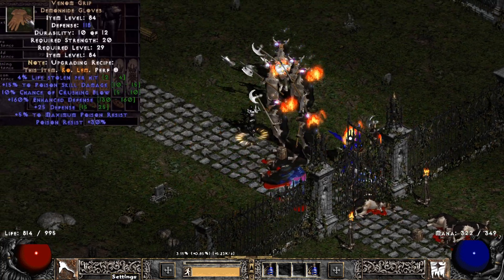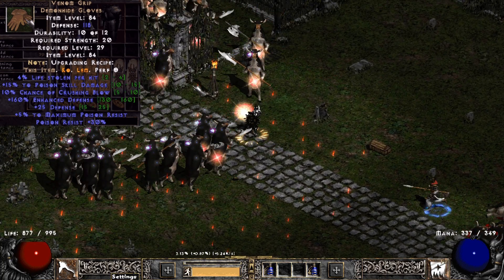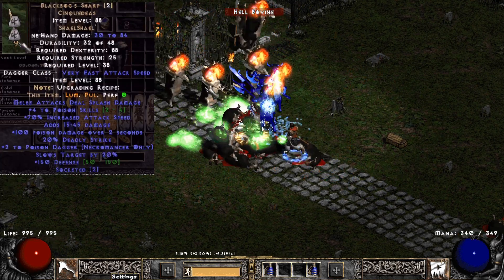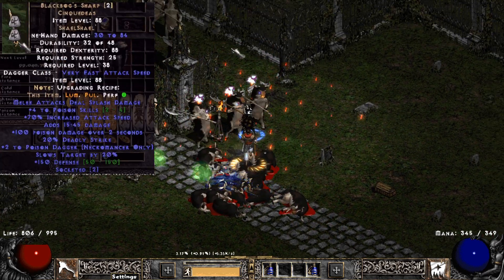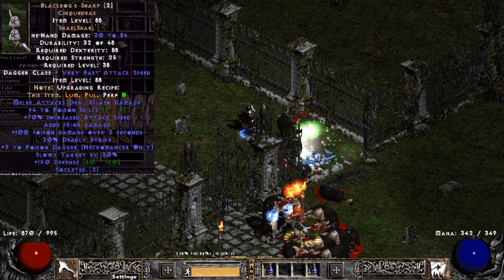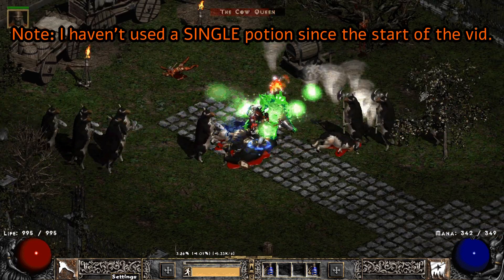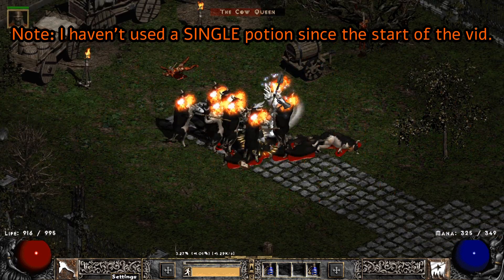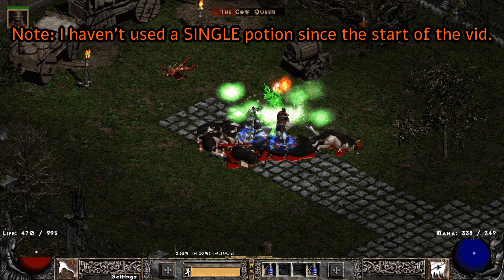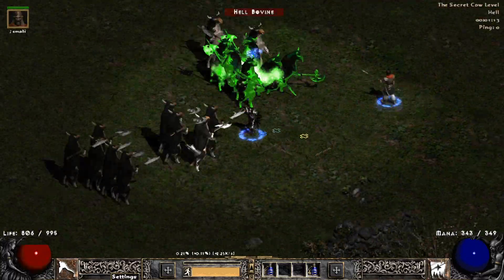Venom Grips to boost Poison damage, but honestly I don't know why I'm not wearing the triangle gloves instead — it makes no fucking sense. Let me get on the highway real quick. Finally, the weapon is Black Bog Dagger with two Shael Runes to reach a decent attack speed frame. I tried quite a few options here but you're going to have to trust me on this one because I'm running out of time. And the Merc — it doesn't really matter, just make sure it lives and has Defiance to increase your defense, otherwise life ain't going your way.